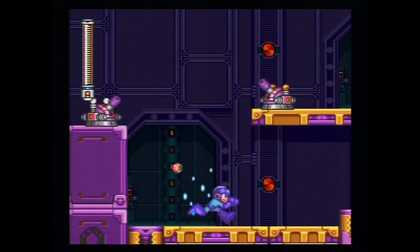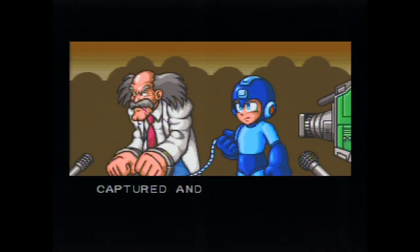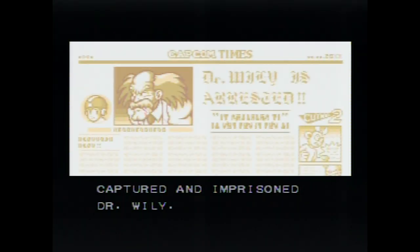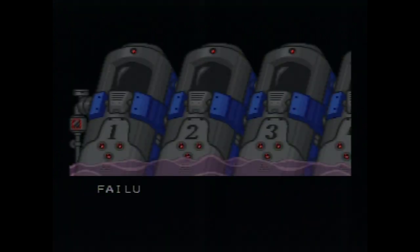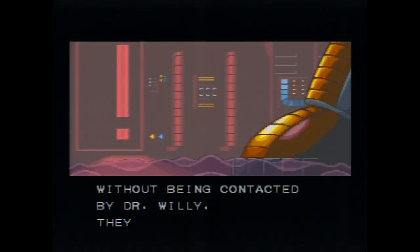The story of Mega Man 7 begins with an opening that recasts what happened at the end of Mega Man 6. Mega Man has finally imprisoned Dr. Wily for all his crimes, and so peace will reign. But we still had three more classic games to go after this, so that won't last. Dr. Wily knew that his schemes could end in failure, so he set up a contingency plan: if he was not to contact four robots after six months, they would activate.